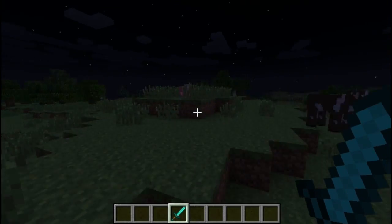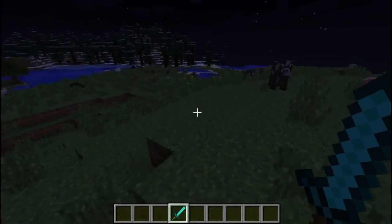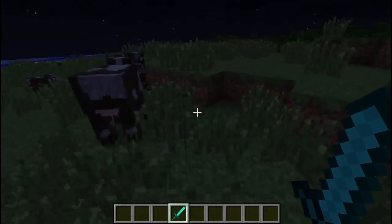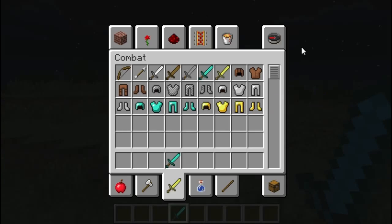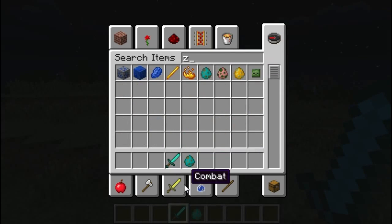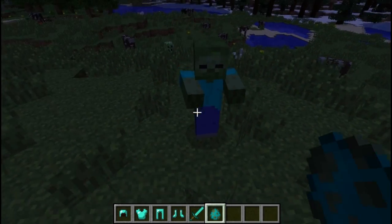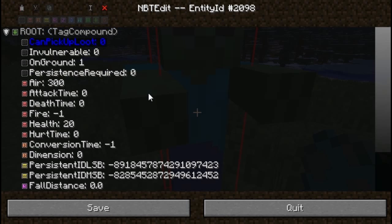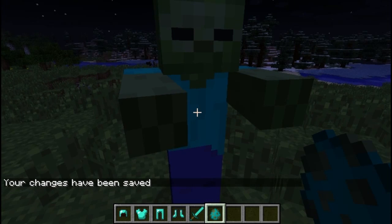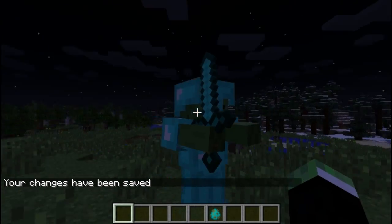Now I'm going to show you how you can make it so that zombies pick up armor and swords and stuff and then actually wear it. So I'm going to spawn a zombie and give myself some armor. Just go into NBTEdit, hit 'can pick up loot' and then set the value to 1, and now you can actually give it loot. There you go, he's now fully armed.